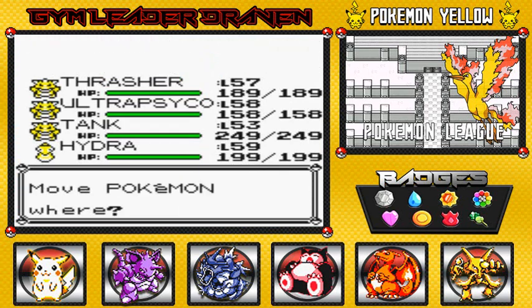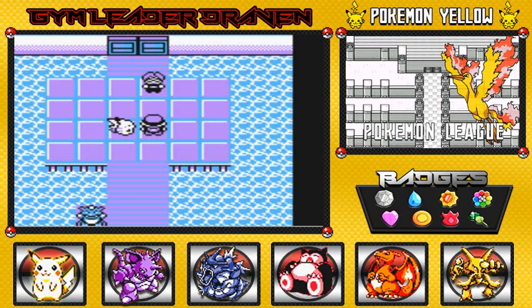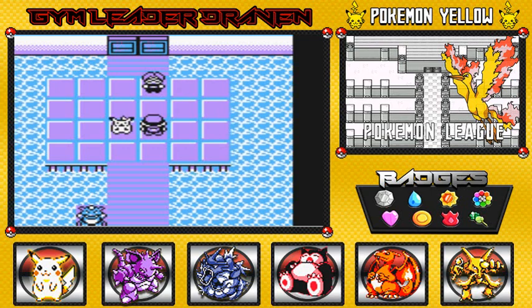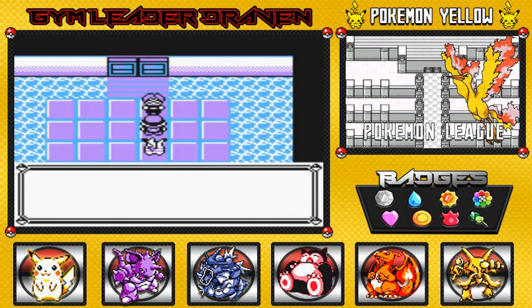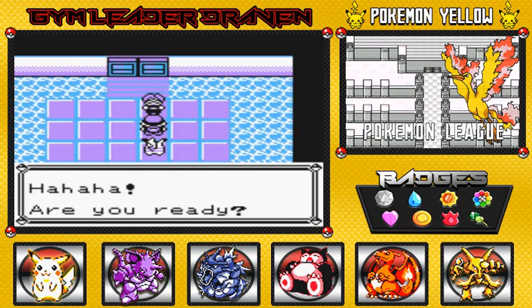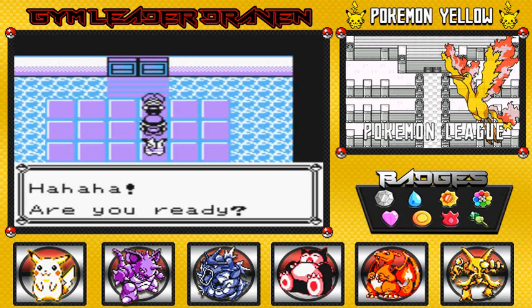She has Ice-type Pokemon. Lorelei says: 'Welcome to the Pokemon League. I am Lorelei of the Elite Four. No one can best me when it comes to icy Pokemon. Freezing moves are powerful — your Pokemon will be at my mercy when they are frozen solid.' You ready? Let's go.